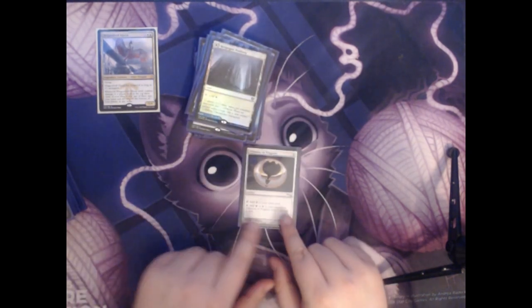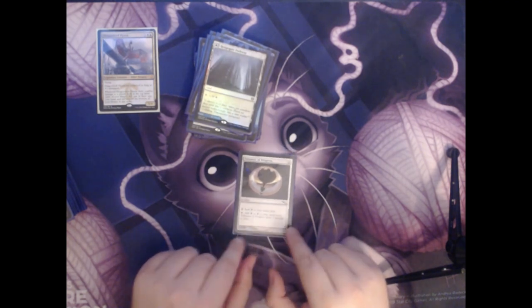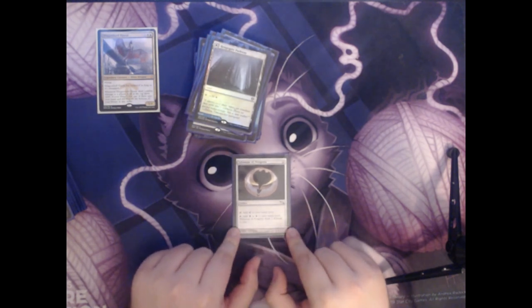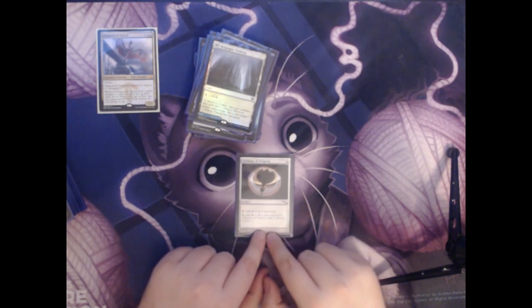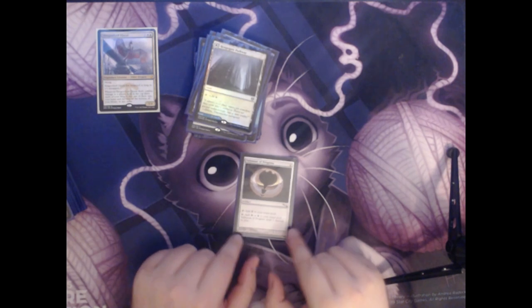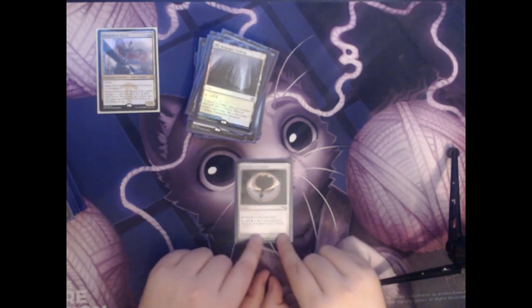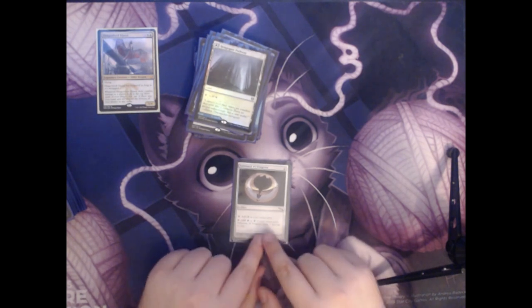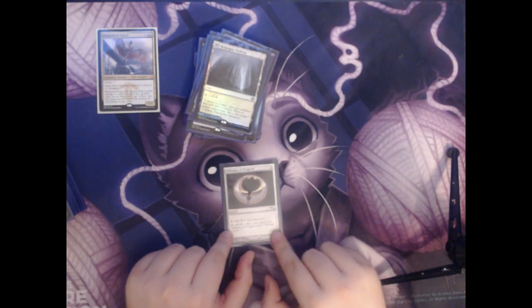The next card is Talisman of Progress. This is two colorless for an artifact that can tap to add a colorless mana, or you can add a white or a blue — however, it will deal one damage to you. Since you start at 40 life, taking a couple of damage for the colored mana early really isn't too big of a deal. And once you have your mana well established through your lands, you can always use it for colorless whenever you'd like later.